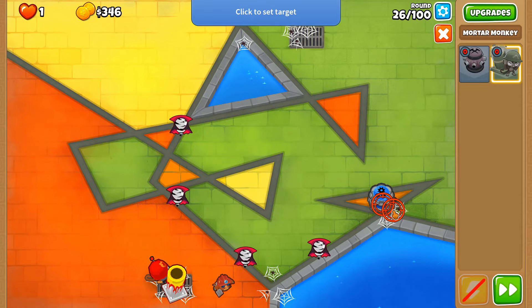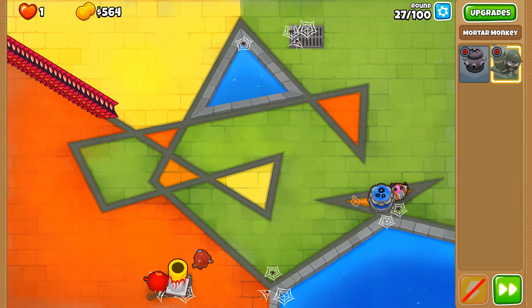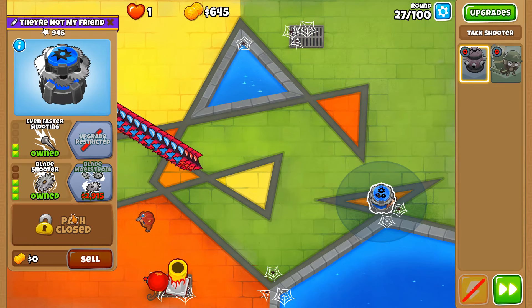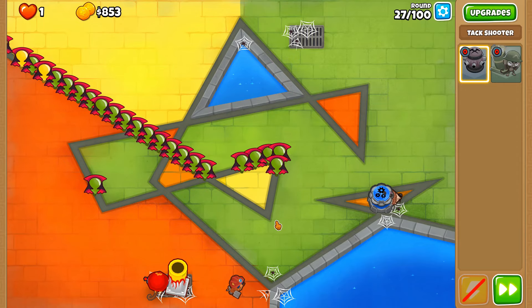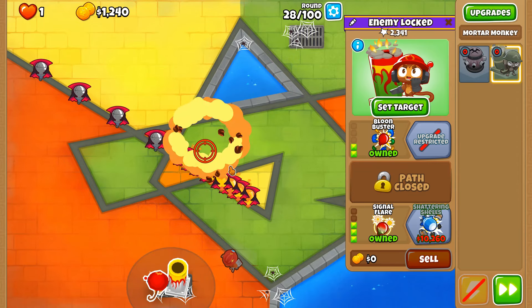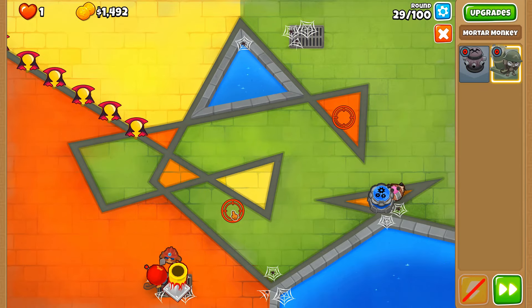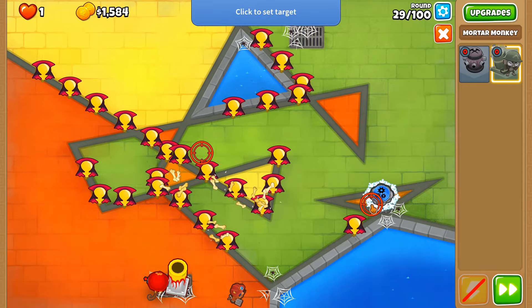This is another round I really fear because there's a bunch of stuff on screen, but the faster shooting is really helpful. I always fear that with the top cross path we can't fire enough to get through those black and zebra layers. Lead balloons — the opposite problem here, but we have unlimited range on our mortar whereas the attack shooter is very limited for the time being.